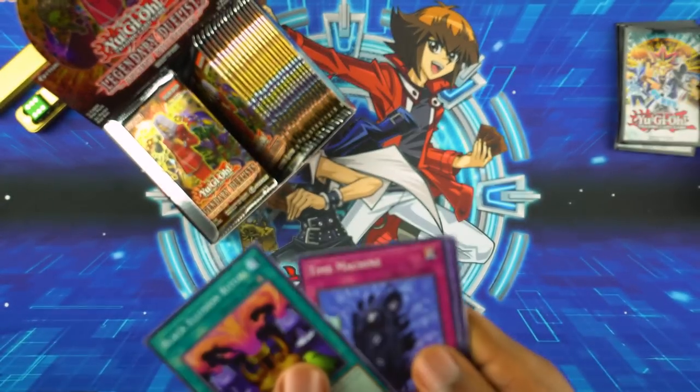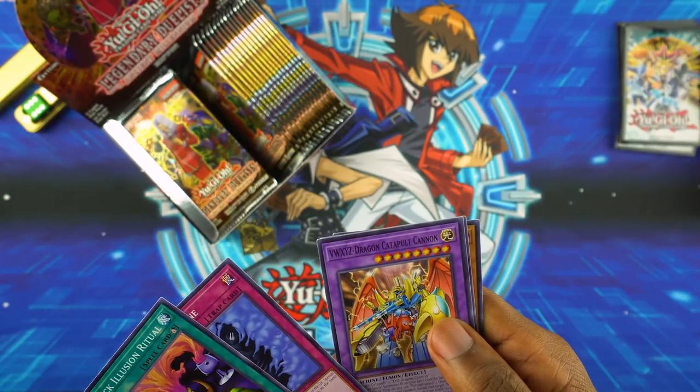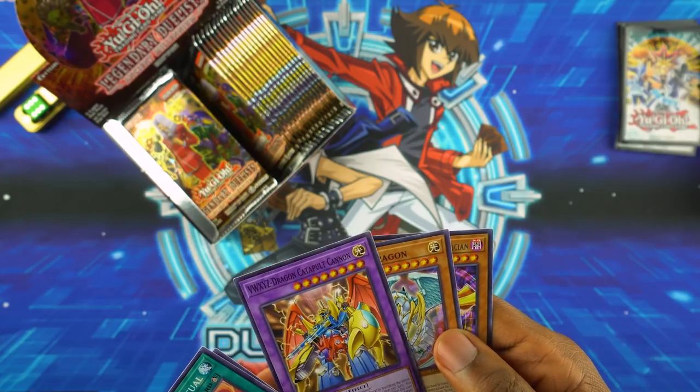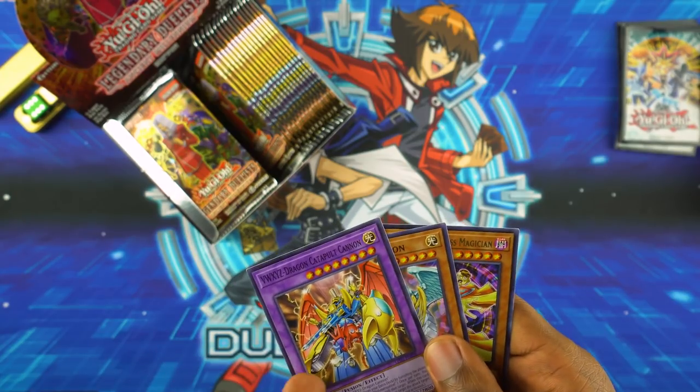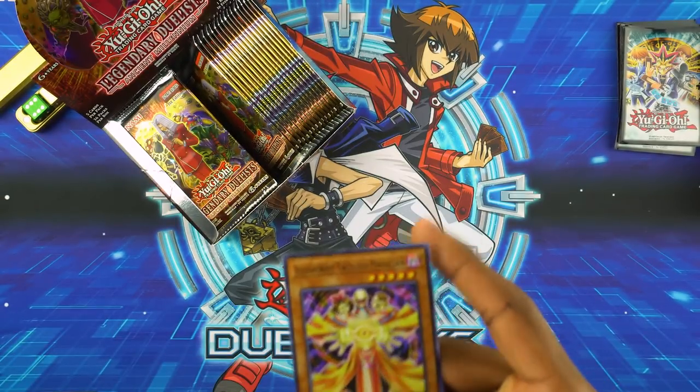Black Illusion Ritual. Time Machine. VWXYZ Dragon Catapult Cannon — I spent my entire childhood trying to summon that. I think there's a bigger one in this set now, like one that takes even more stuff. Rainbow Dragon and Illusionist Faceless Magician.